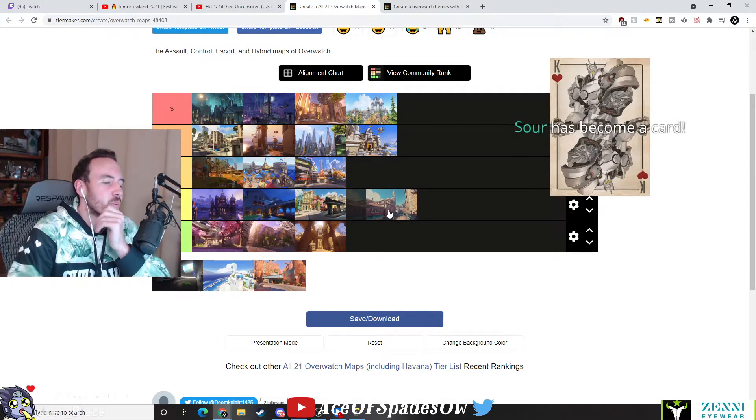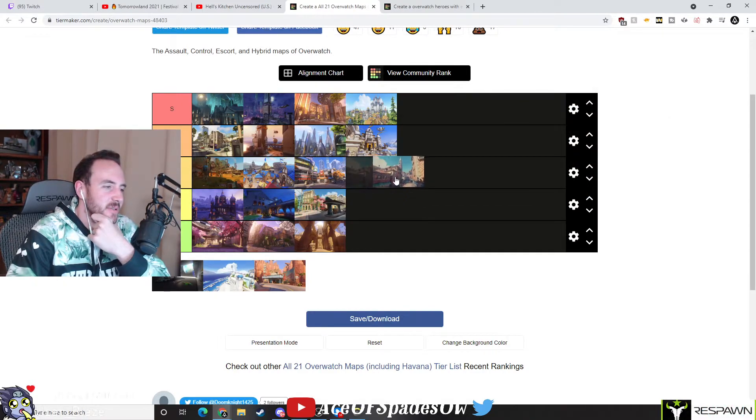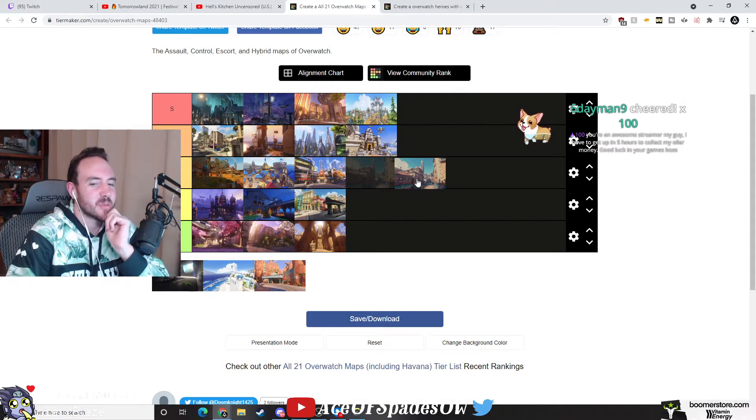Let's see — Rialto. Either a B or a C for sure, definitely not an A tier map. Maybe we'll give it B. That's a good choke point. So Rialto is B and Busan is B.